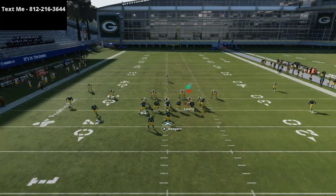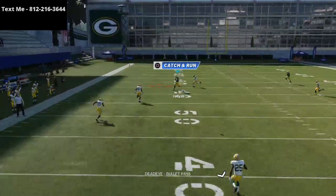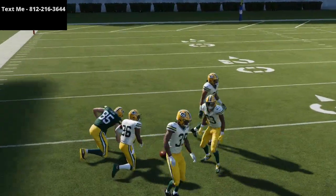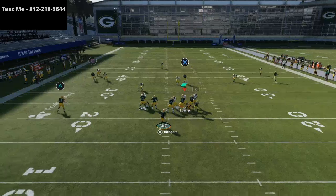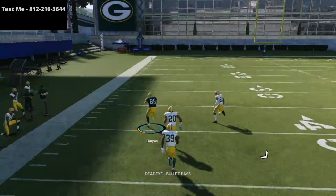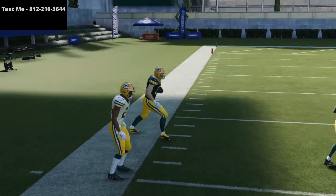That out route is going to act as kind of a pull route. It does work better on the short side, so like I said, when you're running this play you want to run it to the left hash if you can. If you're on the right hash, flip the play and it'll work the same. Basically, when you have the out route on the short side of the field like that, it's going to create a nice little lane to throw the ball to Robert Tanian and get up the middle of the defense very effectively — and it's very, very consistent.